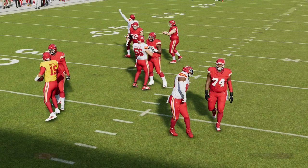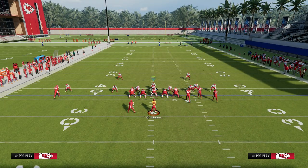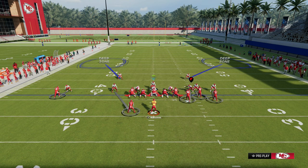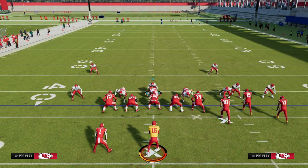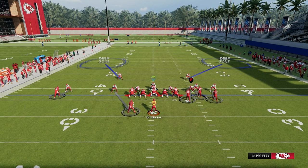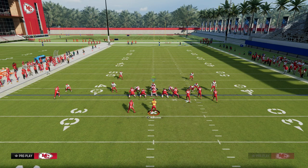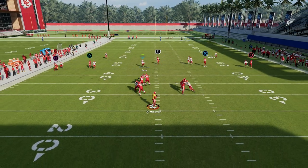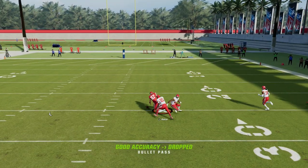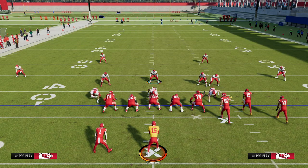Another big piece of this defense that makes it super effective is it is adjustable. If you don't want to shade your coverage underneath or inside, you don't have to — you can adapt this coverage however you want. I really do recommend pressing the coverage, but you don't have to shade underneath. You can simply shade inside, and you're still going to get really good press animations, but now a tight end wheel route can't beat you over the top. You've got the same basic concept — I'm lurking the crosser. This coverage is absolutely incredible. This is just one piece of the entire defensive system that is the 3-3 Cub.